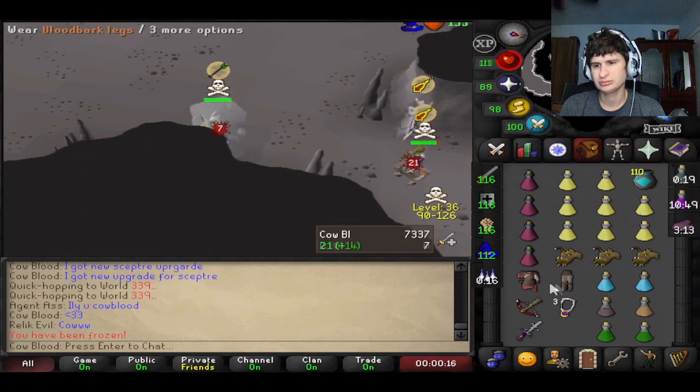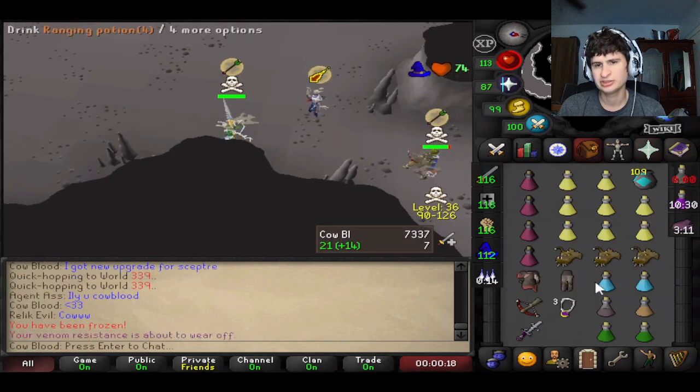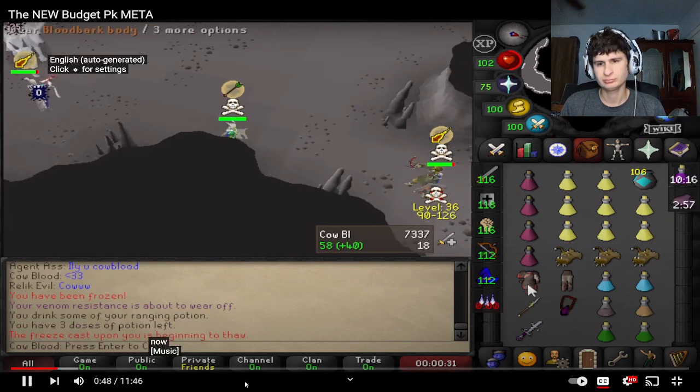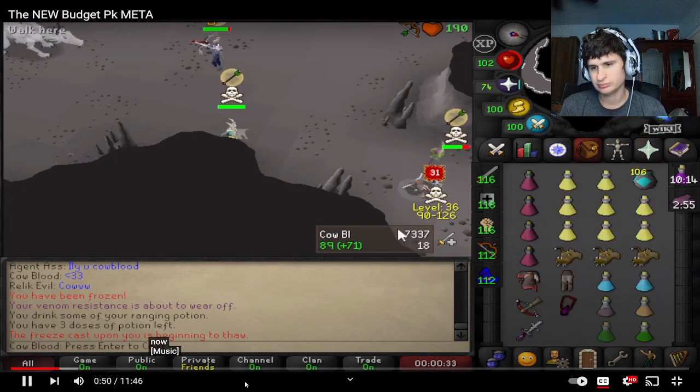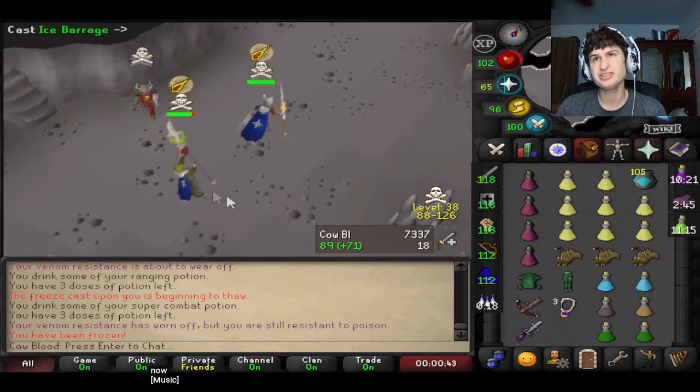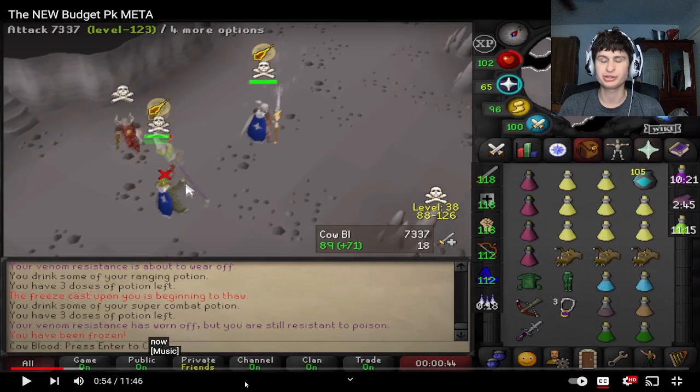Some guy's pulling up on him right now — now there's a maxer and a basic setup. This is how he originally got popular, doing this kind of stuff — you know, the mystic, the double range pot, the double super combat.